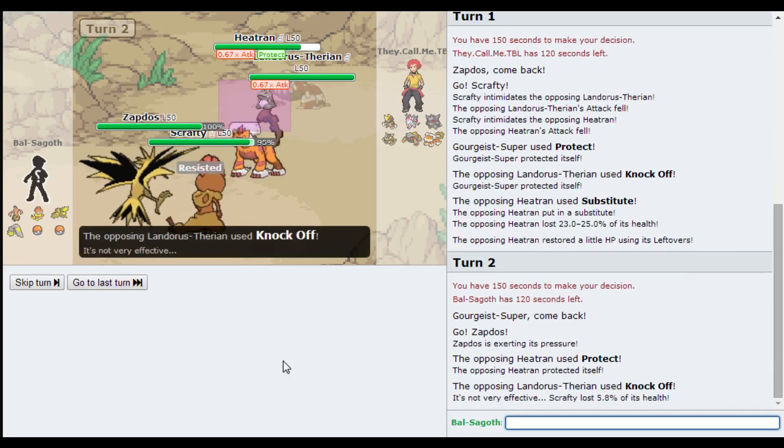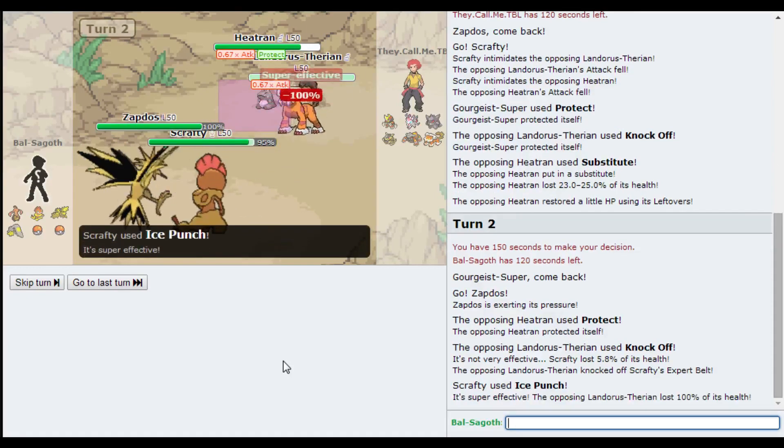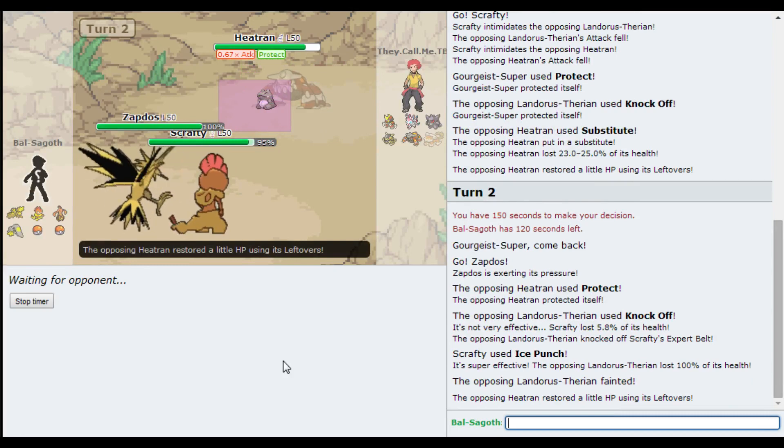He protects the Heat Wave - reasonable play. Oh, he knocked off my Expert Belt. Ice Punch still knocks it out, okay. That worked out okay. We haven't seen any Trick or Treating yet, which is unfortunate. I remember using Trick or Treat a fair amount right at the beginning of the format, but not since.